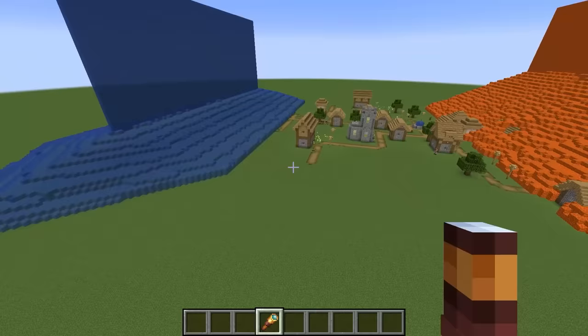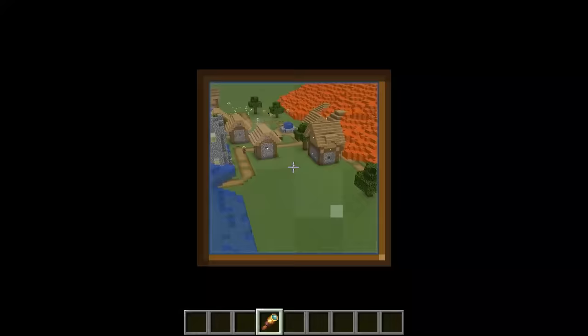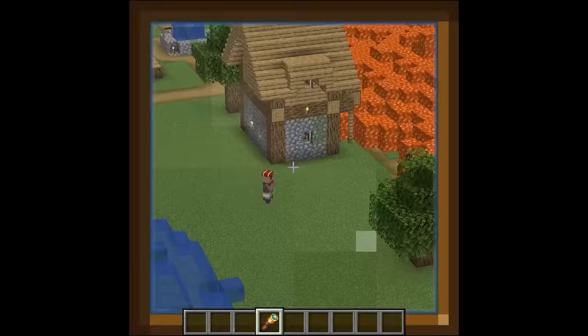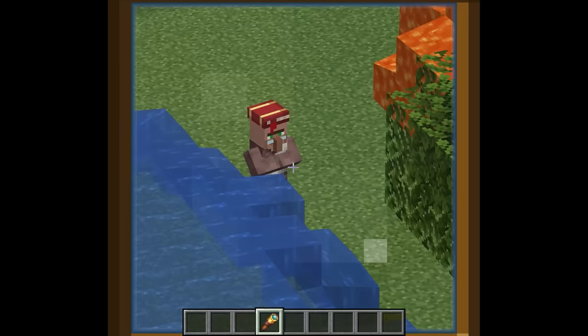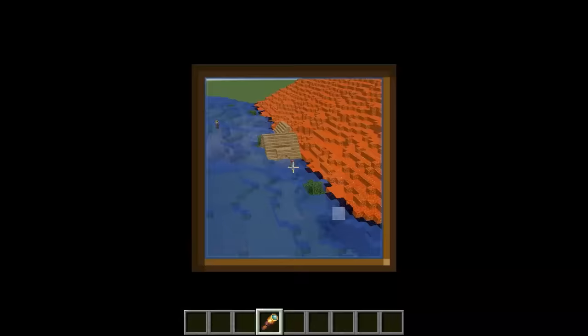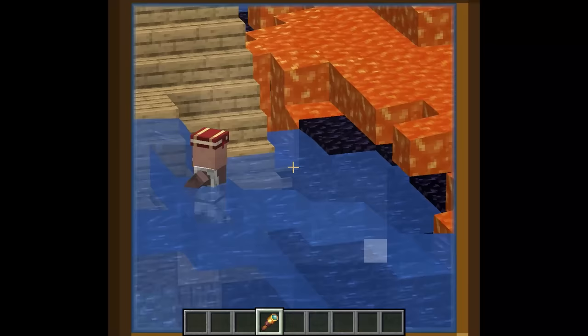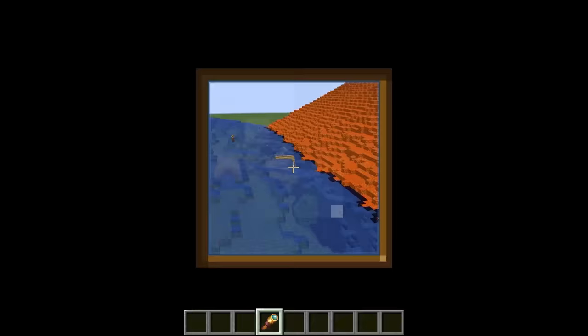The water is about to engulf the left side of the village. This bro is like confused — it's literally a tsunami on the left side and a volcanic eruption on the right side. Bro is literally about to survive. Oh my gosh. That's one lucky villager.